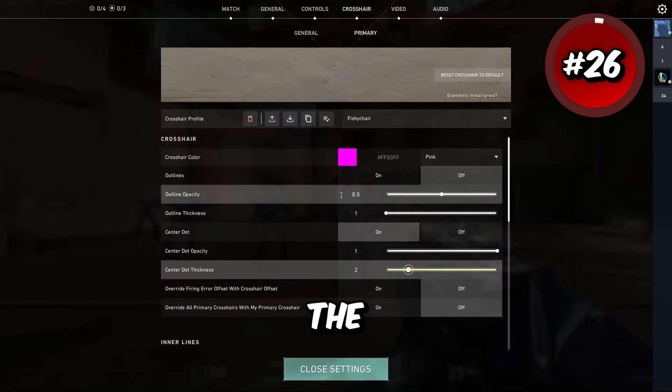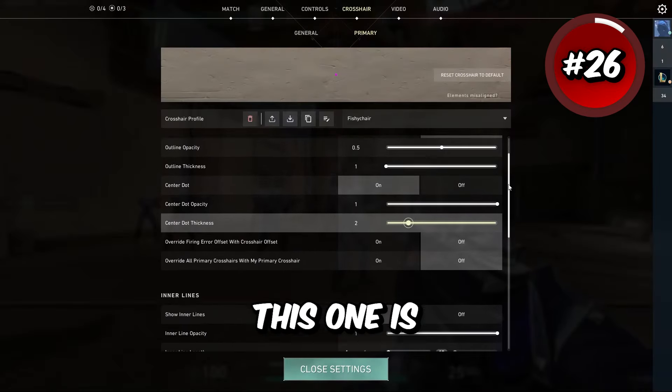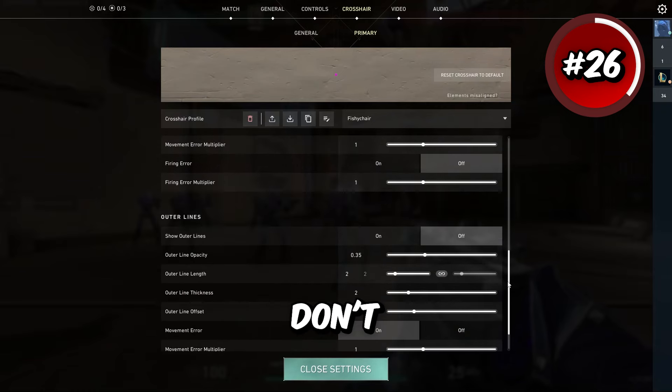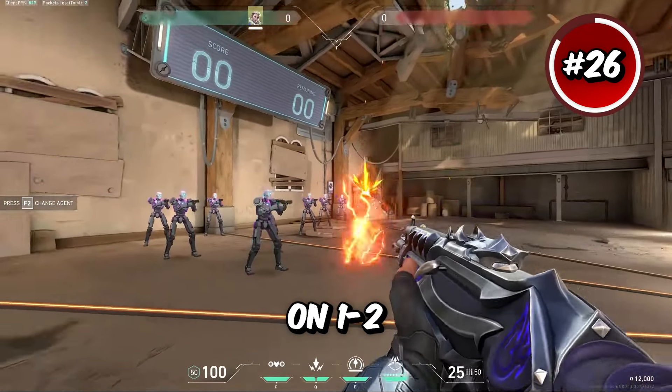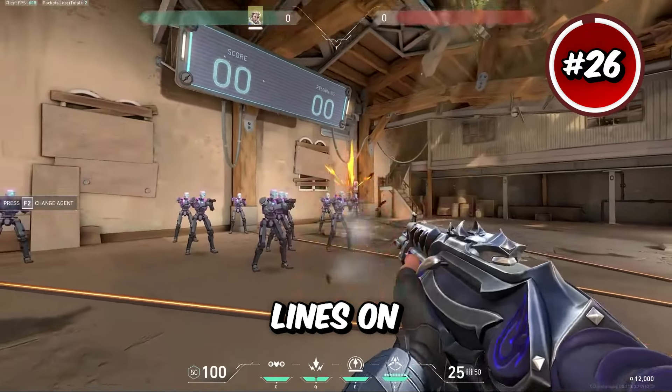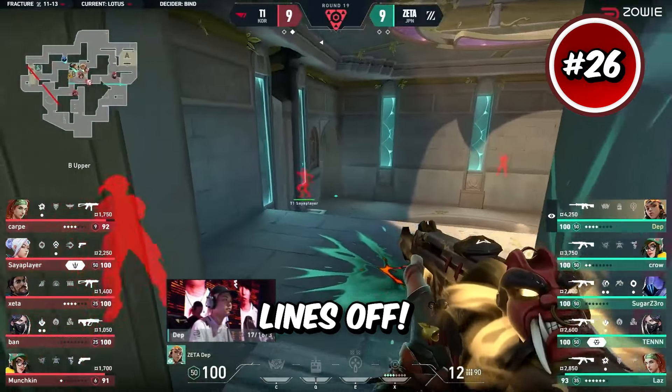The next crosshair comes from content creator Fishy Chair. This one is shaped like an X and it's a pretty good alternative if you don't enjoy dot crosshairs. For this one, turn off outlines, center dot on at 1-2, inner lines on at 1-1-6-1, and outer lines off.